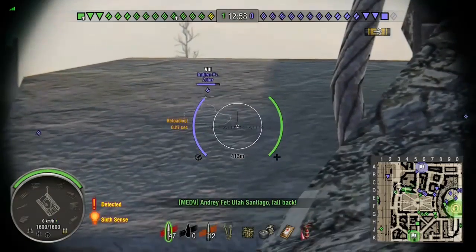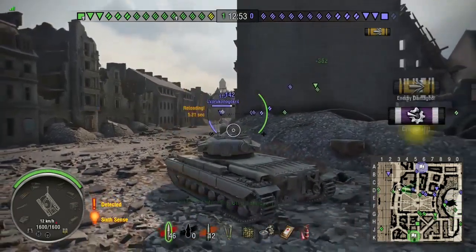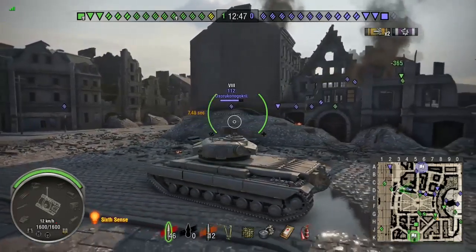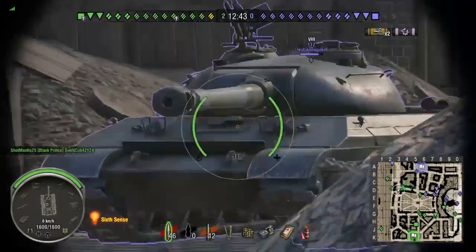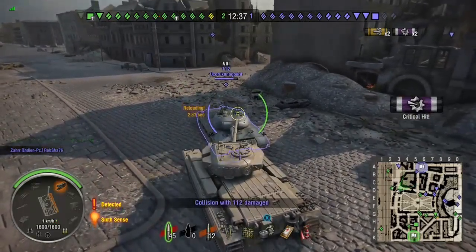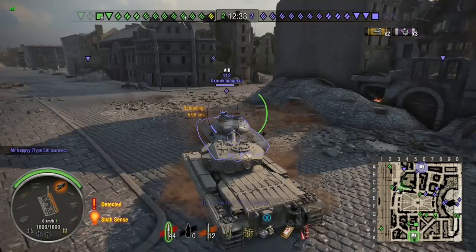As I pull back I take a bounce. I pull forward and take a good shot at that alien panzer — not ammo racking him. Then I see the 112 rushing at me. As I've said, I've got a very weak lower glacis, so I don't want him to get any shots in there. I pull back and shoot-damage his track, but then I let him come as close as he possibly can so he can't get good shots on my lower or upper glacis.